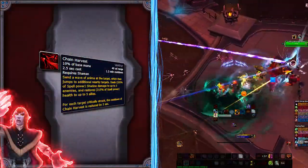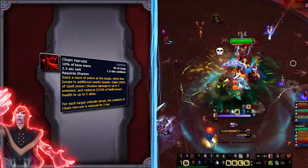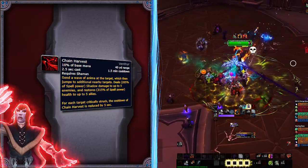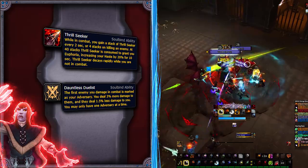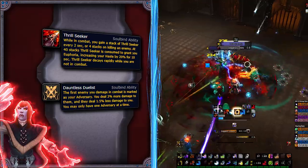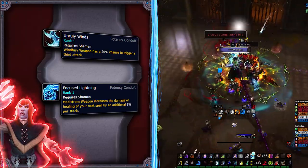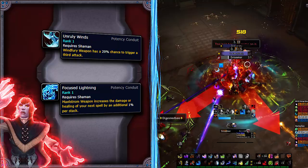Covenants are close to each other and will likely be one of the most touched and balanced systems throughout the expansion. Right now Venthyr seems best with Chain Harvest — strong in AOE and very good for single target as well. It feels good to use since Maelstrom Weapon works on it, making it instant and dealing more damage and healing. It's also easier to start: Nadjia is the best Soulbind, and you want to pick Thrill Seeker and work toward Dauntless Duelist. This gives you one Potency Conduit — currently Unruly Winds — but it will probably change to Focused Lightning later as it sims better the more gear and rank you acquire.